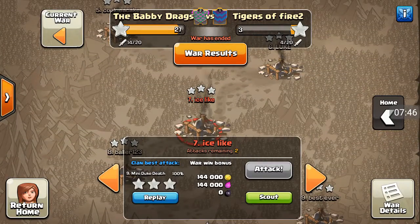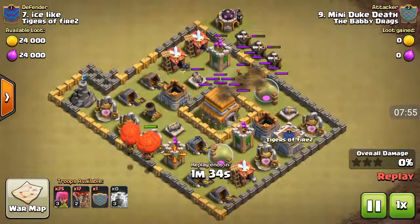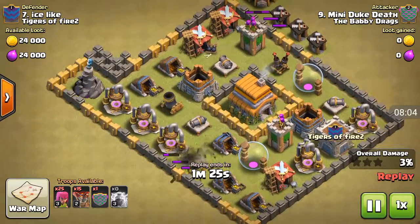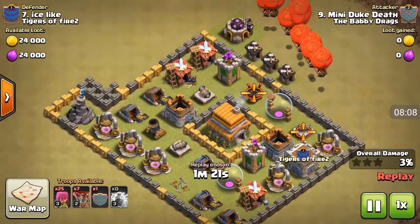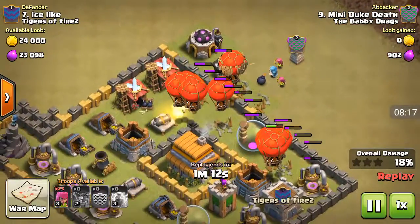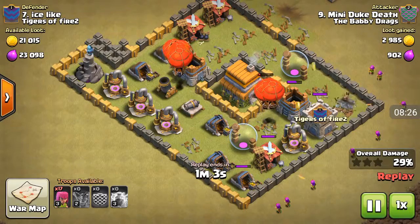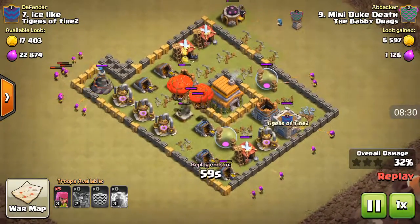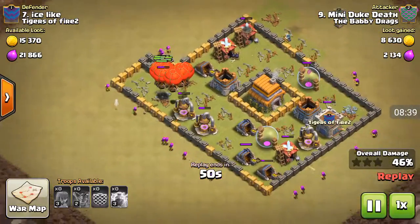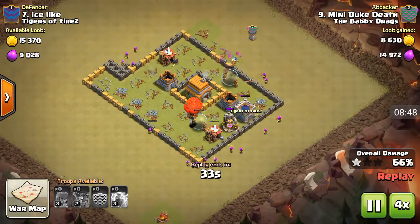Here's an air attack on a level six town hall. He only had one air defense. I zapped the air defense to take it out sooner, then took out the archer tower so the balloons would go to the wizard tower and take less damage. I spread out the balloons, added some wizards, and the balloons hover over a structure and drop their bombs — it just takes about half a second or three quarters once they're over it. Another three star.